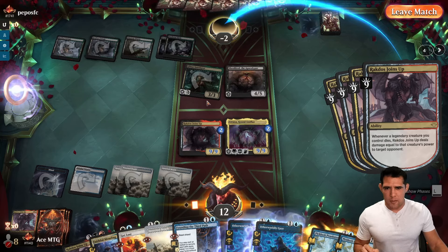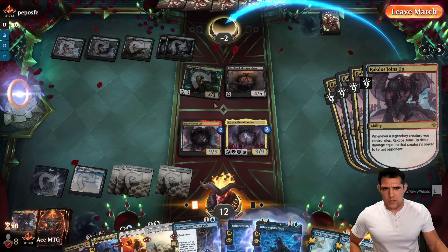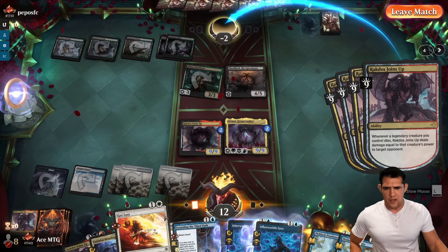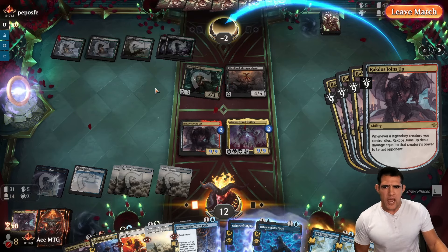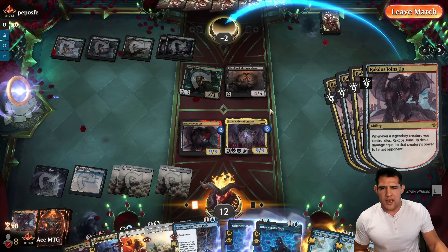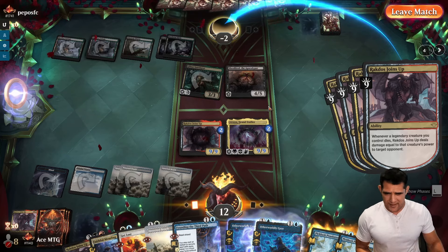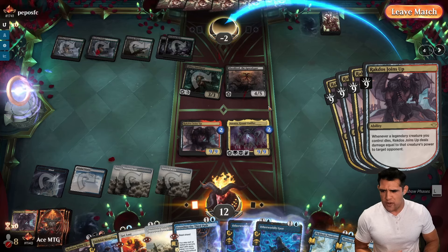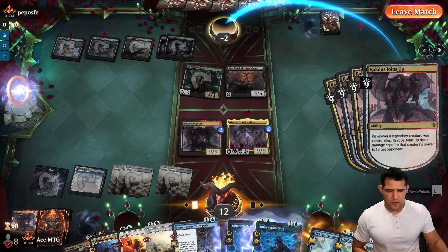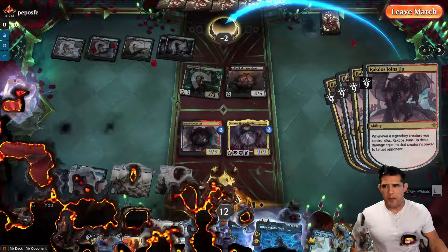We had to play it a little safe - was getting a little worried. We obviously made a mistake; probably should have bounced the Glissa before it did damage to force them to replay it. But still, so many ways to find this thing. The biggest problem is going to be if we run into any type of graveyard hate, and obviously if we're going into anything super aggro.